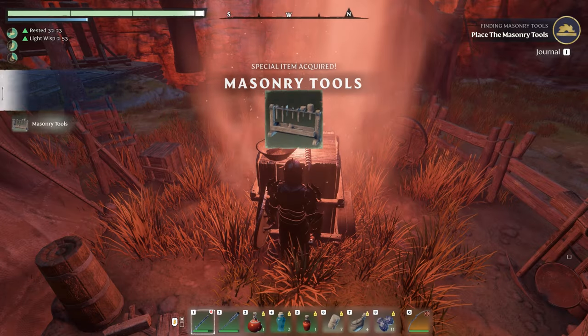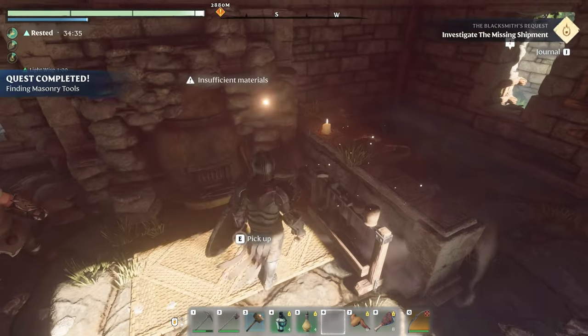After acquiring the masonry tools, go back to the base, place the masonry tools down, and you're able to craft the well.